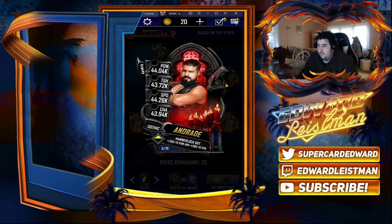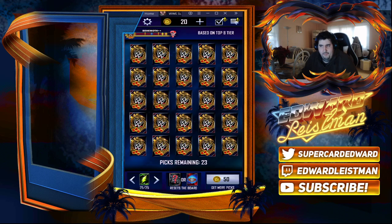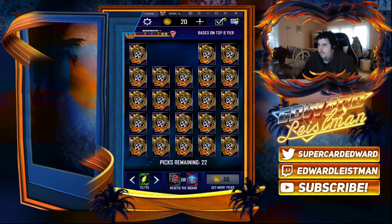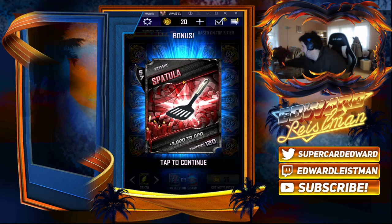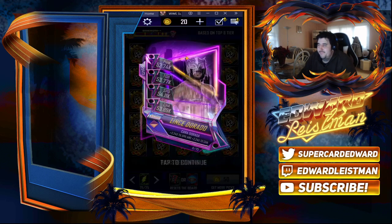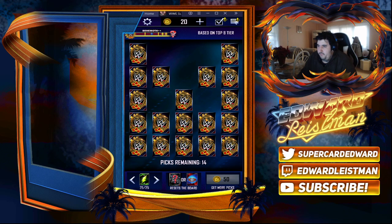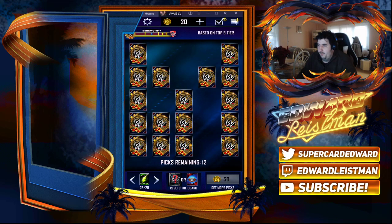We're gonna reset this board, we're almost done — thank god. The M doesn't look terribly bad, should be easier than the C in my opinion unless you get really unlucky. Someone's calling me right now, don't know why — I'm just gonna hang up on them. That's what we do to telemarketers! And as you can clearly see, these last bottom three rows will be the M.